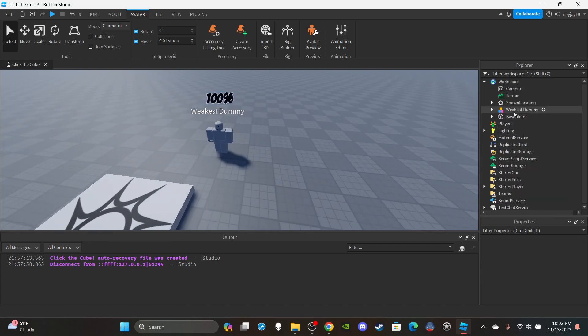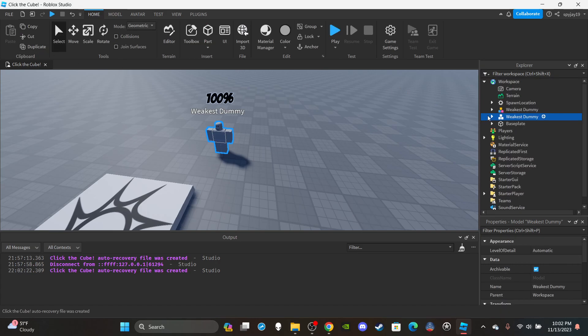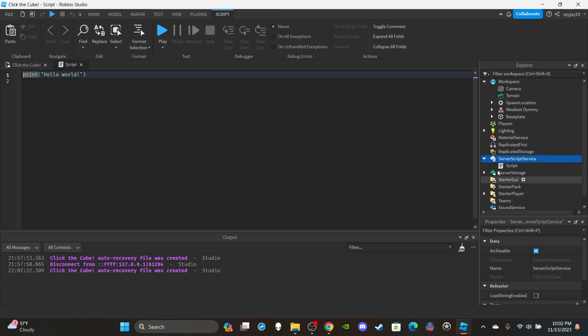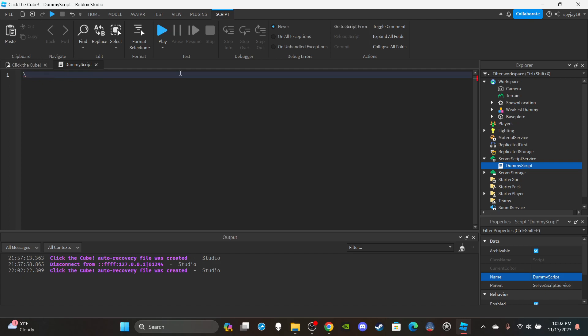Once you're done setting up the health GUI, duplicate this dummy — select it and press Ctrl+D or right-click and click Duplicate. Then throw that clone into ServerStorage. Then go ahead and insert a Script into ServerScriptService and name it 'DummyScript'. We don't need a RemoteEvent because we're only using one script.